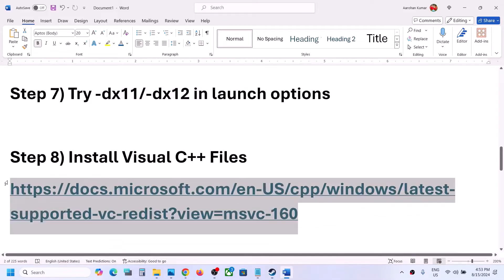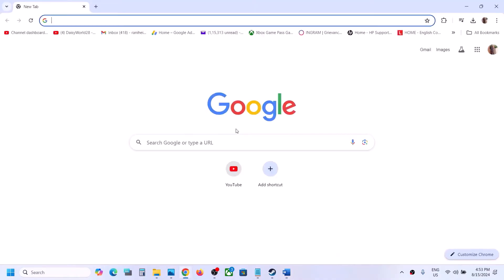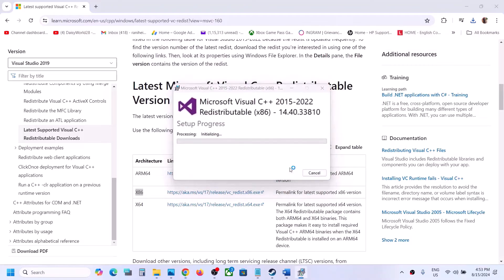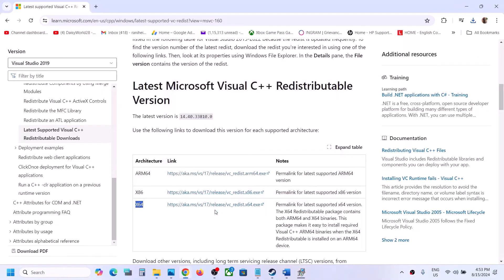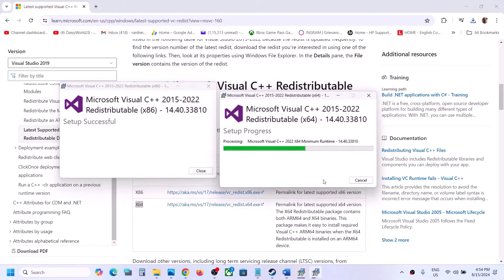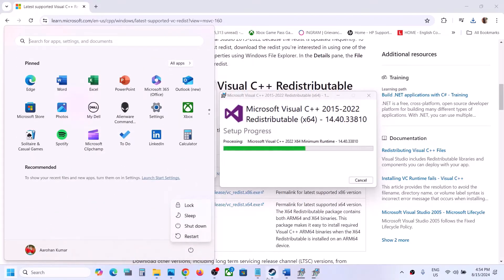The next step is to install the Visual C++ redistributable. Copy the link provided in the video description and open it in a browser — it will take you to the Microsoft website. Scroll down and download both the x86 and x64 files. Run each EXE file: if you see a Repair option click Repair; if you see an Install option click Install, then click Yes to allow. Once both are installed you may see a Restart option — make sure you restart, and after the system restart launch the game and check.